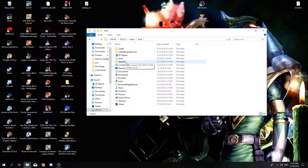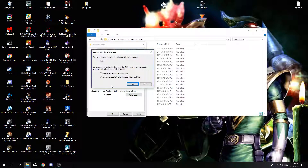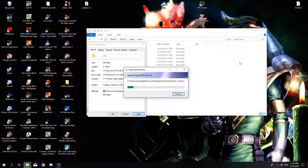So what you're going to do to unhide it: go to Properties, uncheck the hidden box right here, and press Apply. Make sure that the option selected is 'Apply changes to this folder, subfolders, and files,' then click OK and Continue, and just wait.